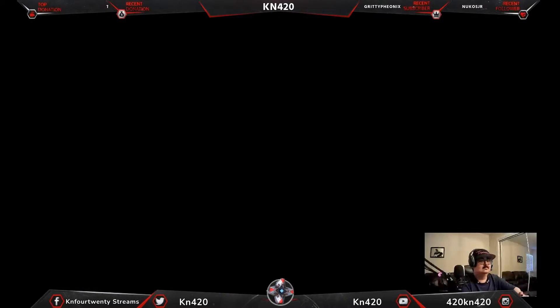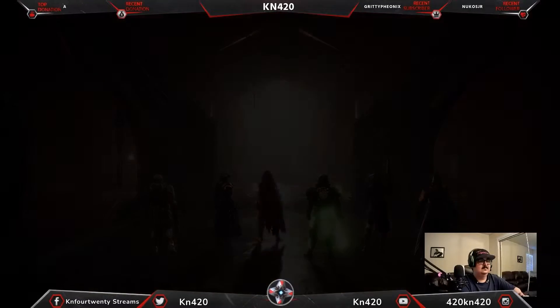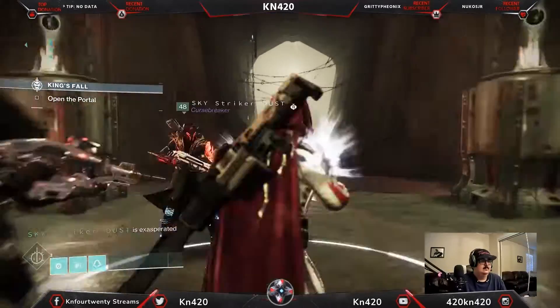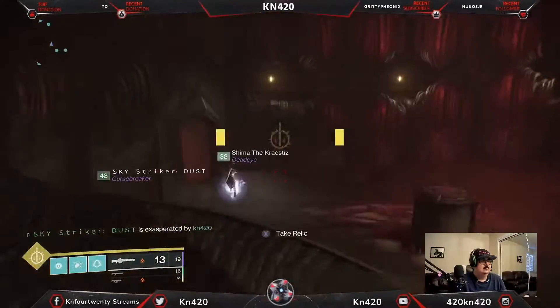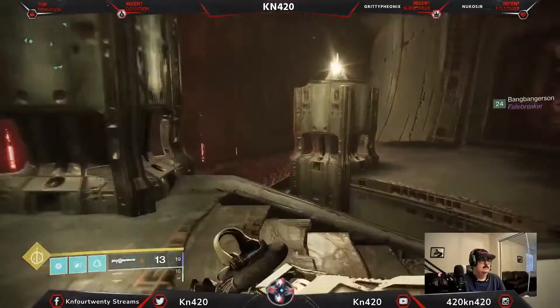First encounter of the King's Fall Raid, Orb Dunkey. Rally the banner as soon as you get in. Start it up by grabbing the ball.